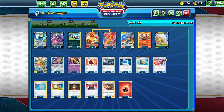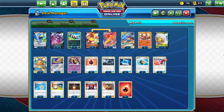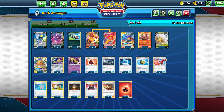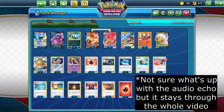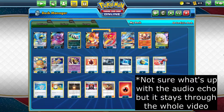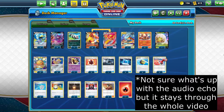Proving that Welder is still one of the best cards ever printed, Centiskorch VMAX won the first major online tournament of the Battle Styles format. And as you may have noticed, it doesn't even have any new cards from Battle Styles. This deck from Liam Kidd defeated Victini VMAX in the finals, meaning both will be top decks until we get a proper water threat, or when Welder finally rotates in August.